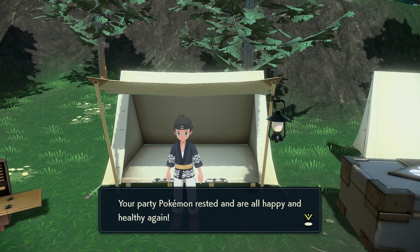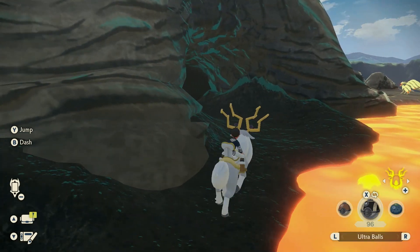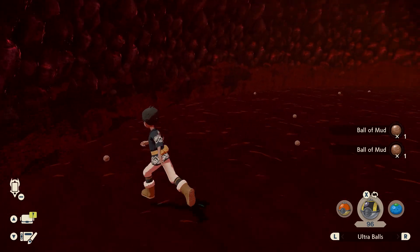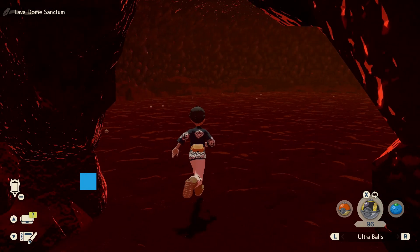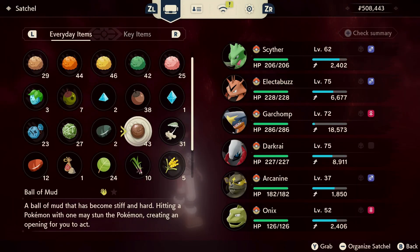The Cobalt Coastlands is another great spot, particularly for Balls of Mud. Quick-travel near the Fire Spit Islands, which brings you to one of these caves — if you can enter, you're in for a treat. Every time you enter this instance you will find plenty of Balls of Mud on the floor. Just pick up every single one. After picking them all up, travel back to Jubilife Village and return — the Balls of Mud respawn every time. We went from 23 to 43 in one run, so you can find about 20 per run in under a minute.